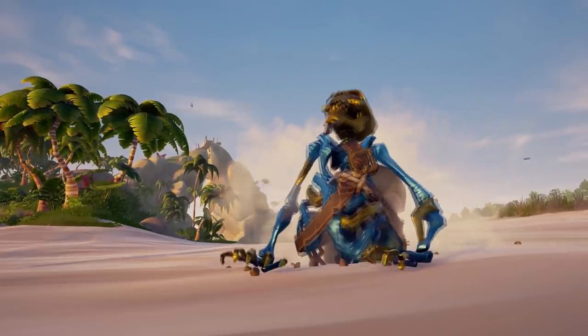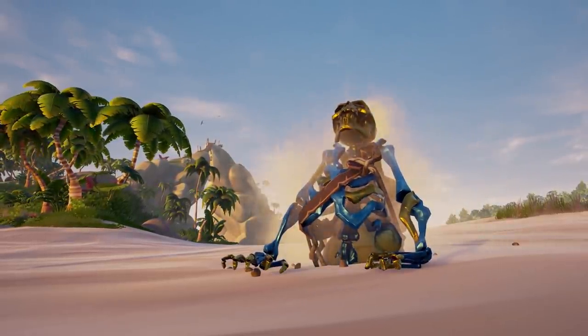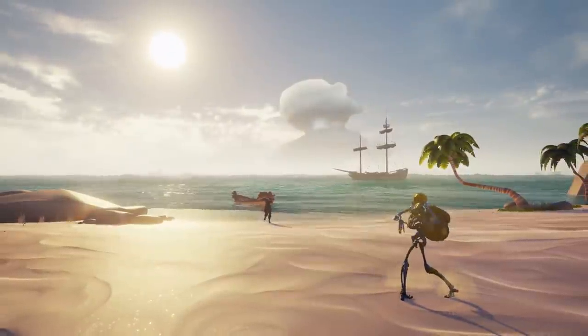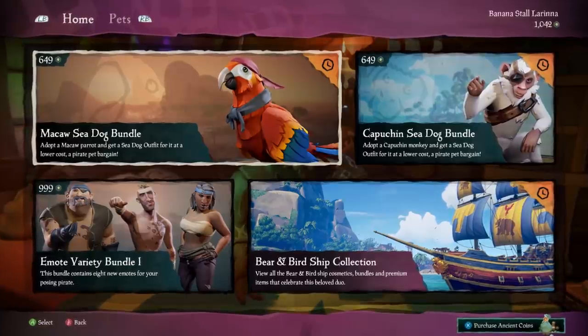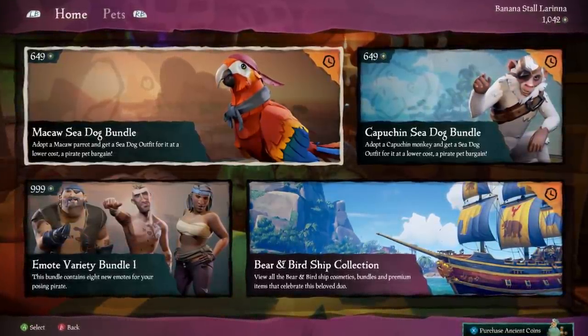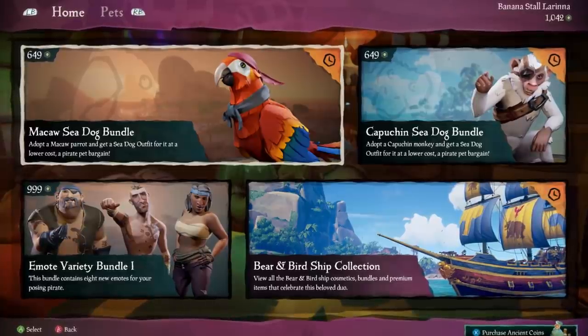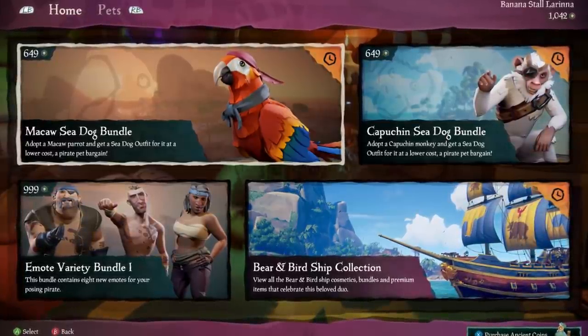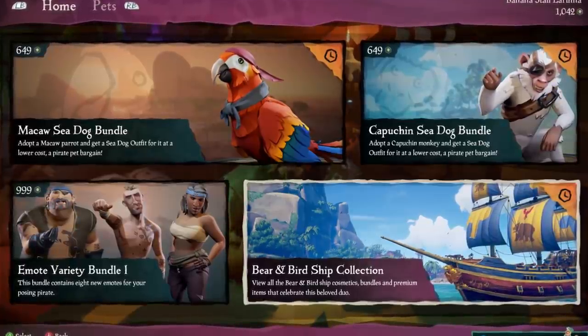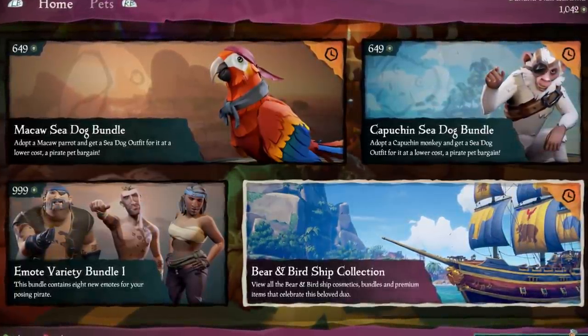This is going to be a great addition to the game and will offer us all a way to not only support the game's growth, but also enjoy all of the new things to come. The Pirate Emporium will be updated on a monthly basis, bringing an array of new ship skins, emotes, and even pet species. Which pets are you going to buy, what pets would you like to see in the game, and what are you going to call them? Leave your answers down in the comments below.